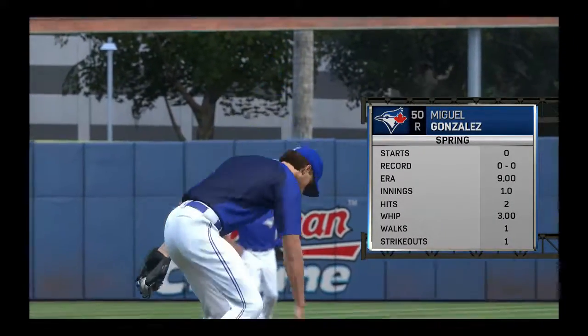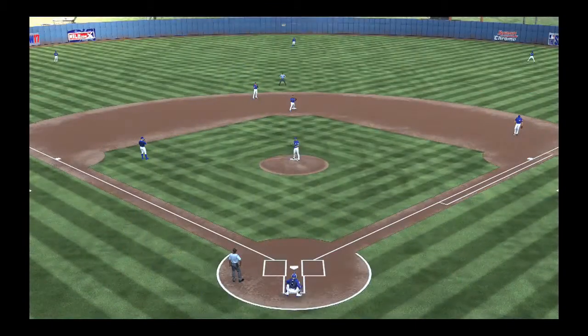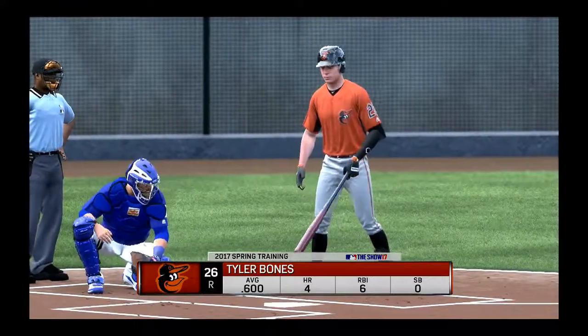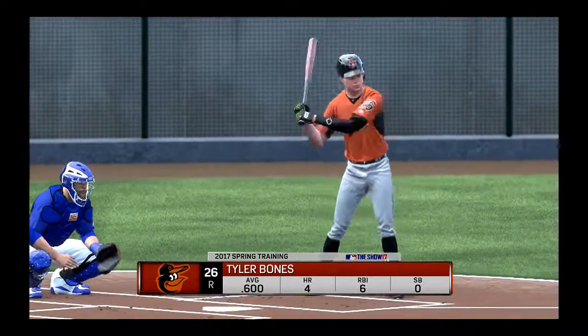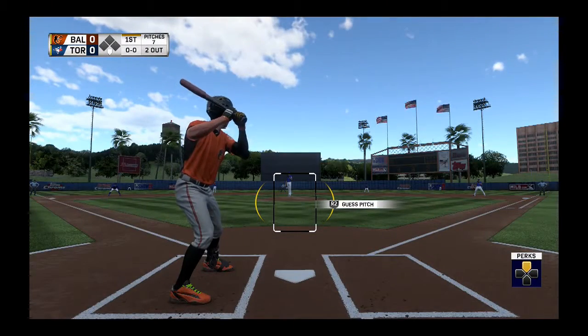Miguel Gonzalez gets the starting assignment in this one for the Jays. He's got five pitches, and I love the fact that he mixes them well. We'll just see if he's on today. That means he's throwing strikes with all of them, and he'll have a dominant game if he does so.